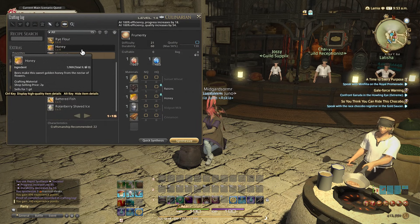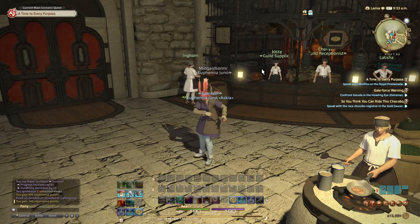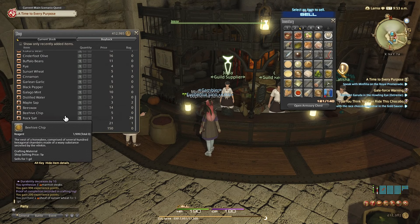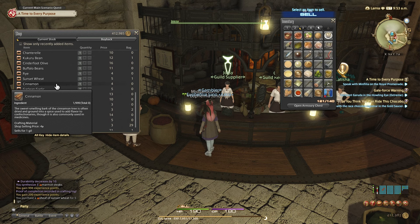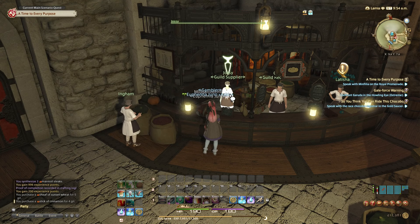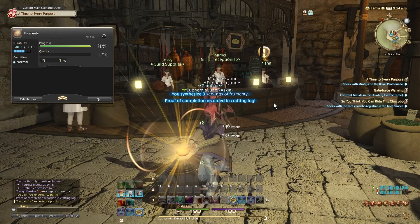Next one is frumenti — I've never made that before. Frumenti needs sunset wheat, milk, and cinnamon. Do they have cinnamon here? Oh, it's right there. And milk — wait, I didn't read: it's goat milk. Alright. Hopefully that's the last thing we need to cook. Oh, that didn't give a lot of XP.